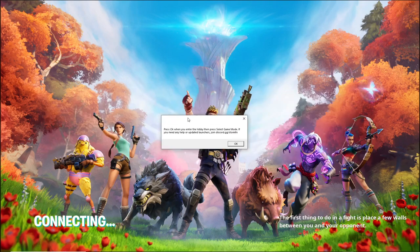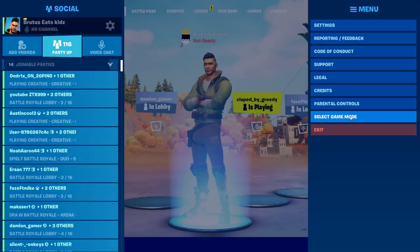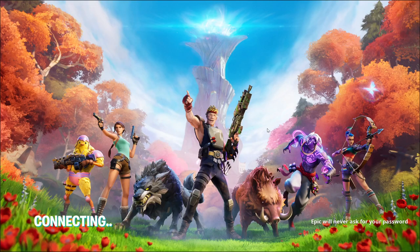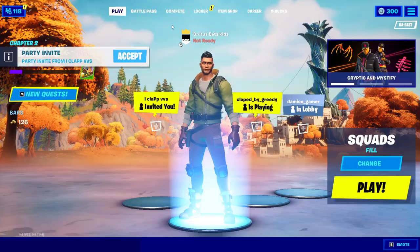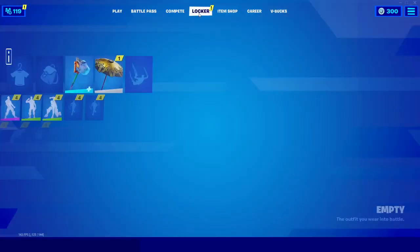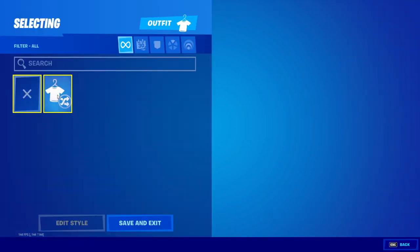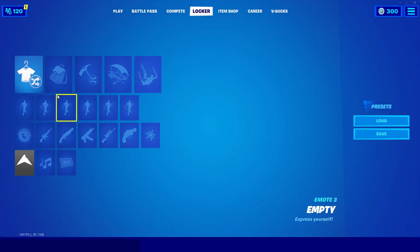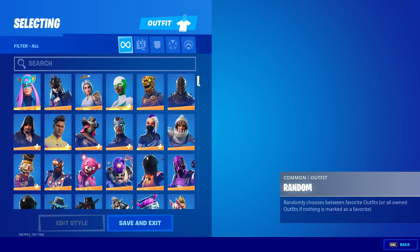Quickly alt-tab back to the launcher and make sure it's open. Click OK when you're in the lobby, then quickly change your game mode and go back into Battle Royale. Once you're in the lobby you can change your party privacy to private or whatever. Then click on your Locker, click on the skin slot, and change your skin. Click Random and you'll see it changes everything — now you have every single skin in the entire game.